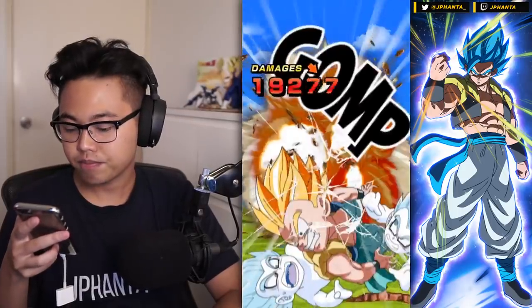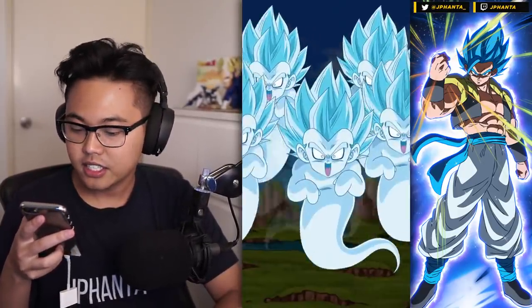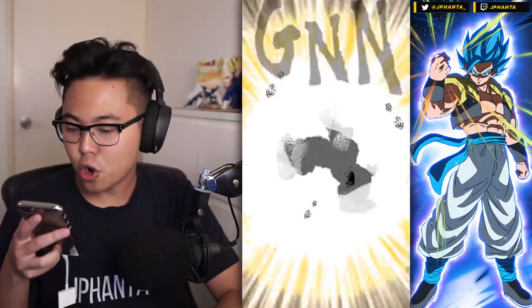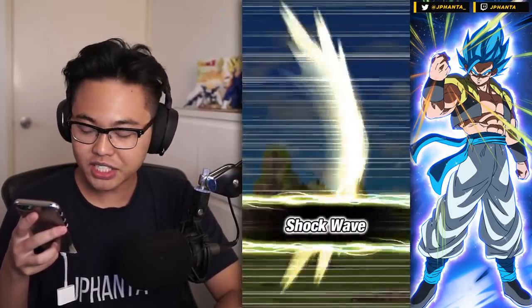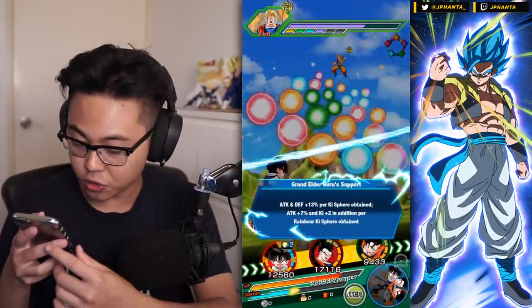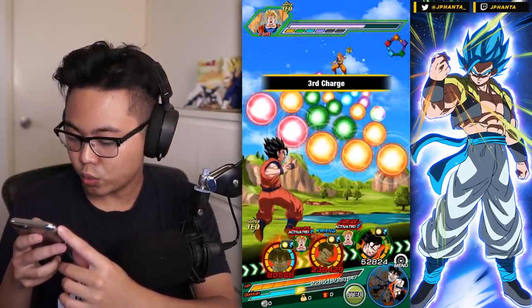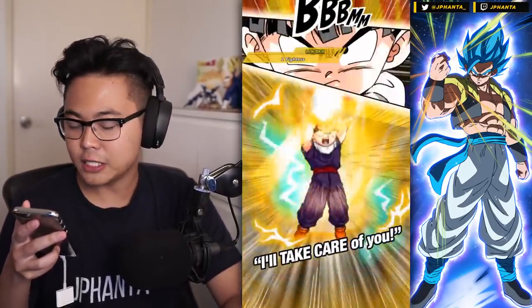Everybody can super attack and we can also potentially stun. We are taking the super attack — that's really good. My goal here, especially with B Pan and the stunners and type advantage, is no items. We're only taking a normal hit with the type disadvantage — only 100 damage. We have over 280,000 HP which is really solid. We luckily got enough ki to get a super attack with Ultimate Gohan, and you can tank normal hits quite fine with his passive.